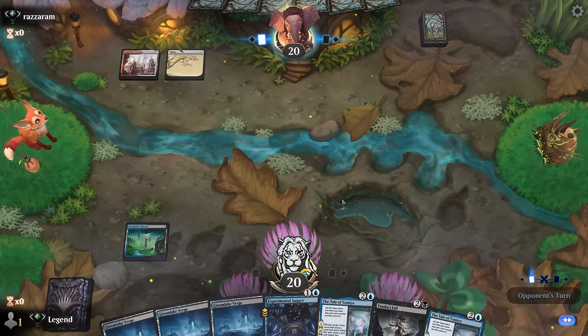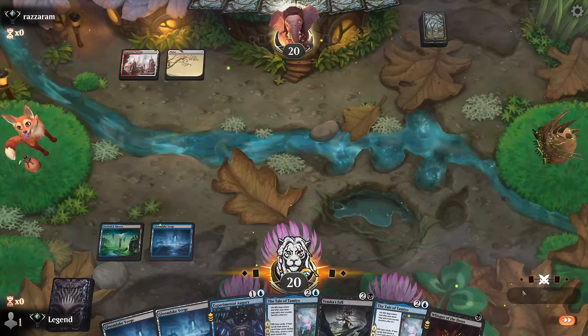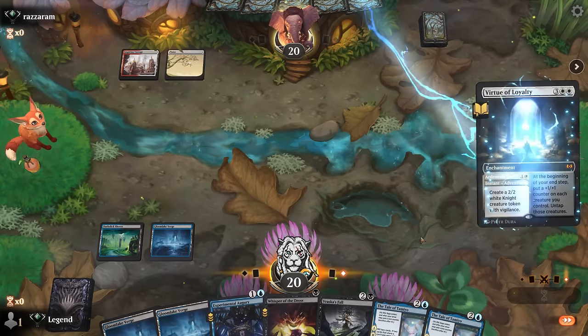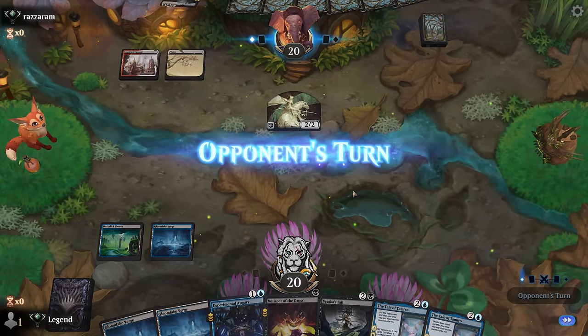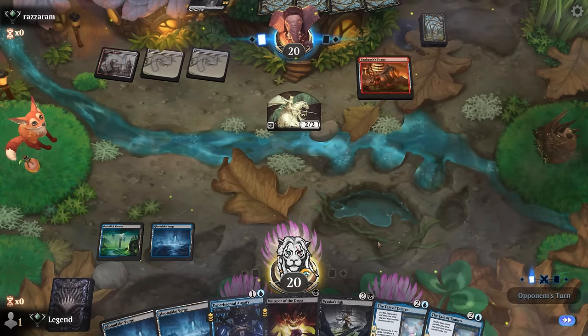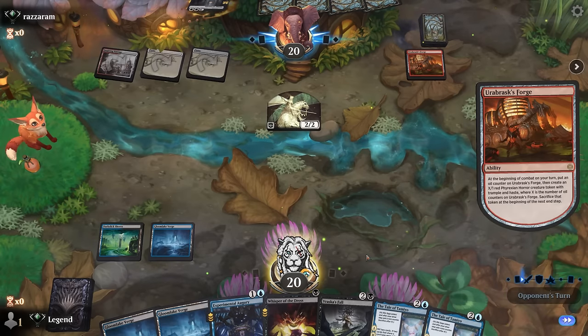Facing a red-white deck — possibly an aura deck, nothing so far. I see Virtue of Loyalty so there's a tokens deck. Vraska's Fall may not be at its best here, and Boros Forge is also kind of tricky to beat with just spot removal.